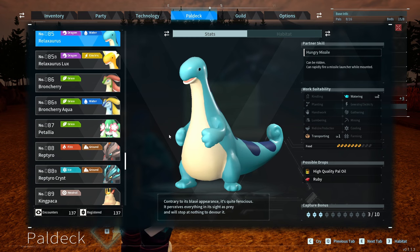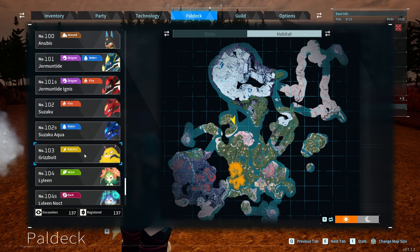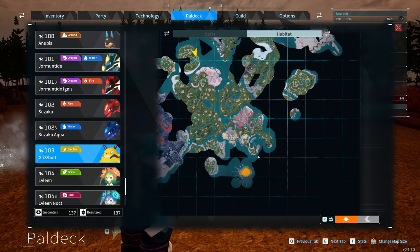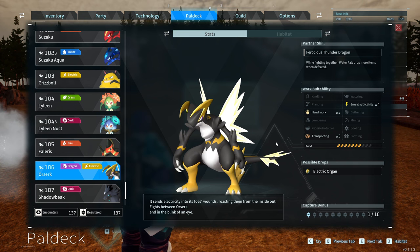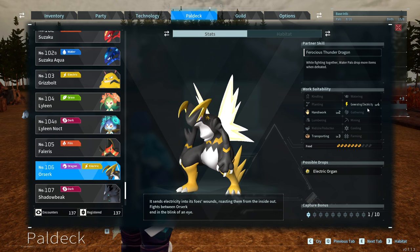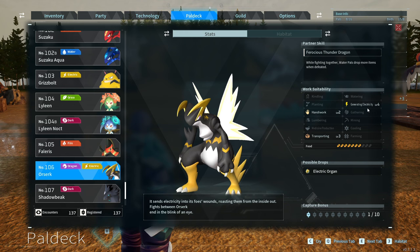Relaxosaurus at number 85 can be found in that yellowy-orange area on the map. If you put Relaxosaurus with a Grisbolt — number 103 in the PAL deck, found in the South Wildlife Sanctuary — you are going to get number 106, which is Orserk. Orserk can be found in the top right habitat. Orserk is an absolute beast: level 2 handiwork, level 3 transporting, and level 4 electricity generation — the highest level of generating electricity without using the PAL condenser. And it's just a Relaxosaurus and a Grisbolt, which are not too hard to get.